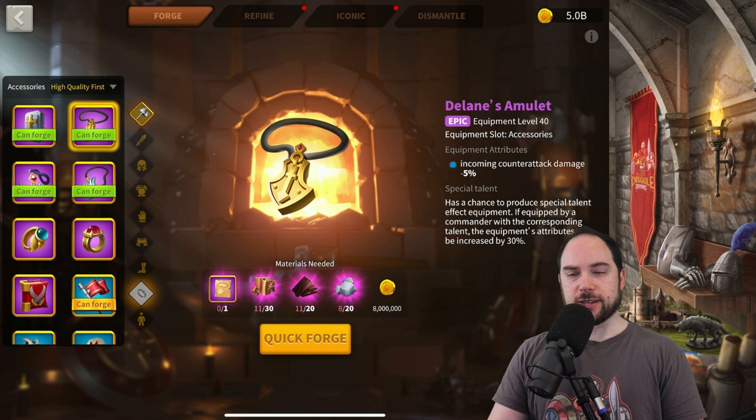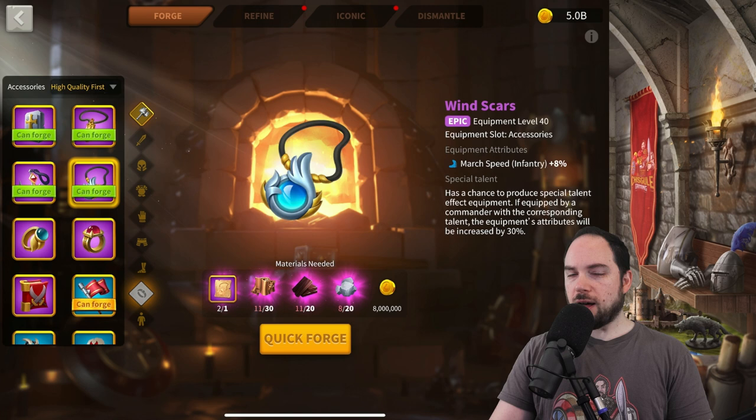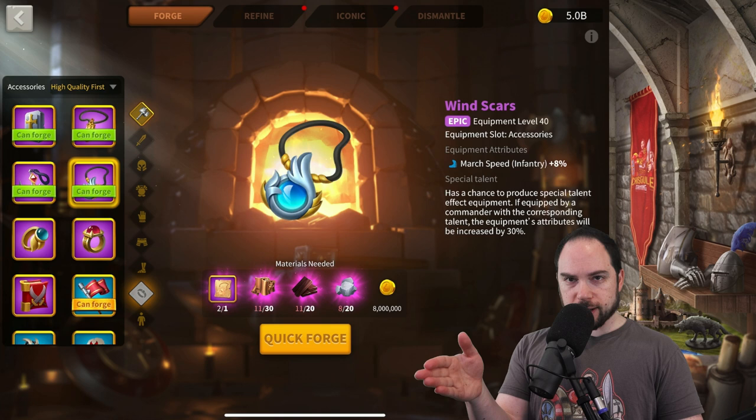Wind Scars gives you 8% march speed — I think it's great. Infantry are slow, and it's only for infantry, but it is a lot of march speed. I often end up using this on a march like Trajan, which may surprise people. I bring mixed troops, but infantry are the slowest unit in that march, so by accelerating infantry speed specifically, the whole group goes faster because infantry were the bottleneck.